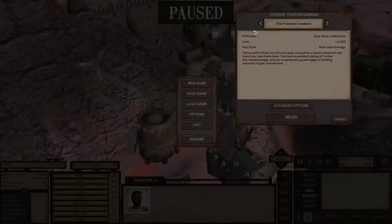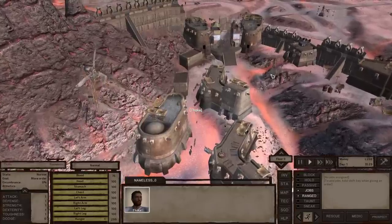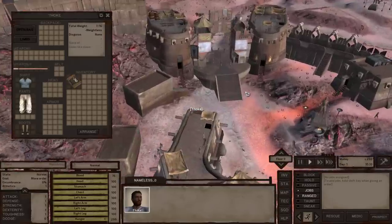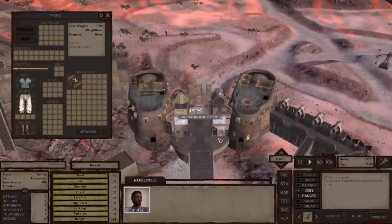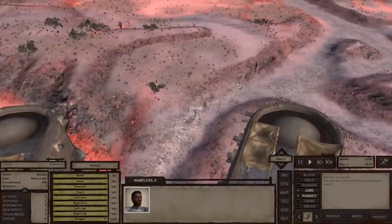I've chosen a Holy Nation start, so I basically don't start with much of anything — 200 cats. I have the Holy Flame, which is the theological book for the Lord of Okran, which is what the Holy Nation believes in. And I've got an iron club and some decent pants and shirt.